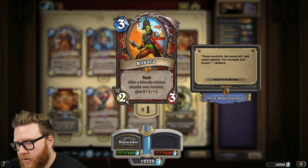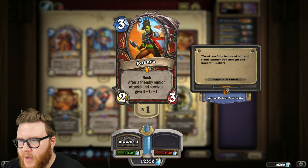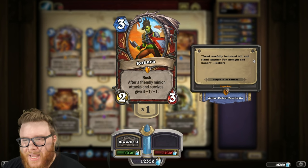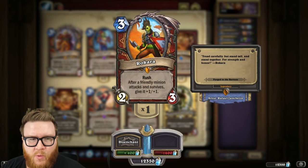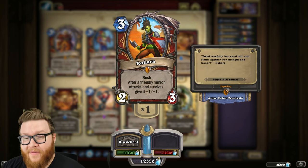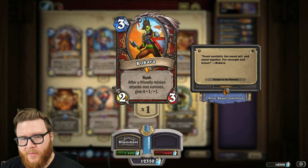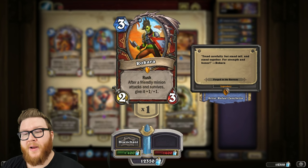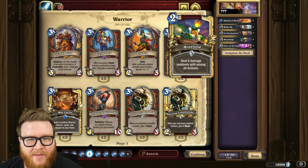There are four legendary minions in Hearthstone with very weirdly coded quotes. For example, Rokara's quote says 'tread carefully but stand tall and stand together for strength and honor.' These phrases point to specific cards — 'for strength' is Feat of Strength, 'for honor' is Shield of Honor, 'stand together' is In Formation, 'stand tall' is Bulk Up, and 'tread carefully' is Minefield.